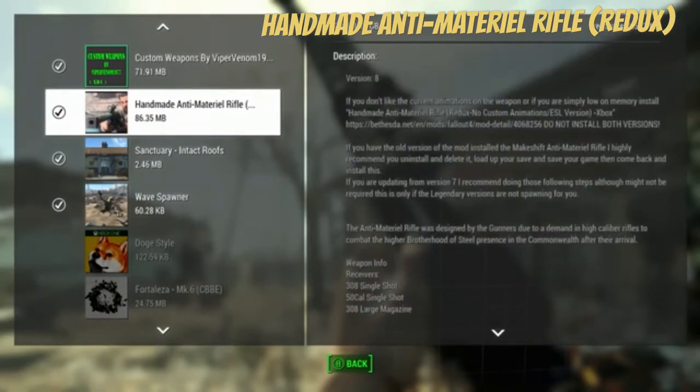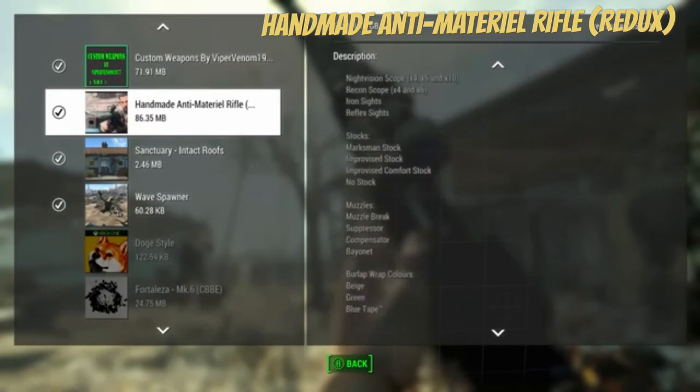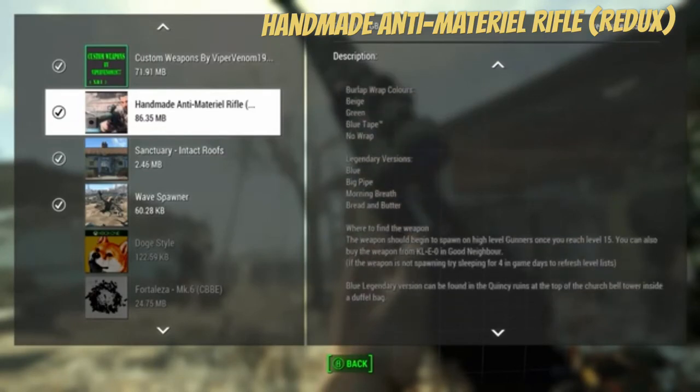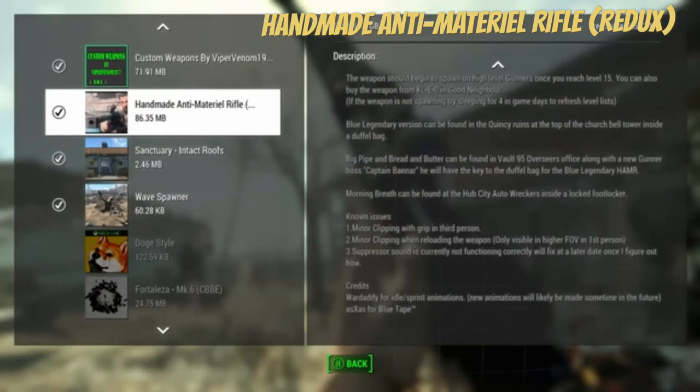This has a bunch of stuff you can change it up with. I'm going to start out with this, and there's also the thing I got — I'll list that in the description so you can have the no custom animations. I just have the animations on, because that's cool to me. You can find this thing on level 15, high-level gunners, once you reach level 15, and you can find it at Cleo and Goodneighbor. There's a legendary version that can be found in Quetziruil on the top of the church bell.